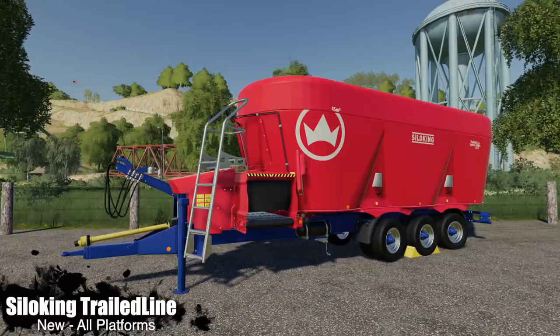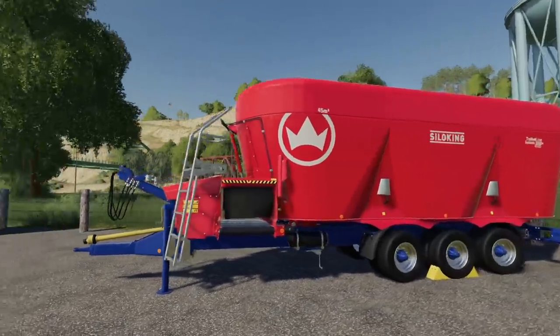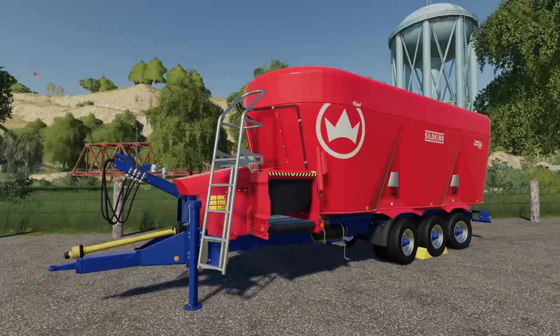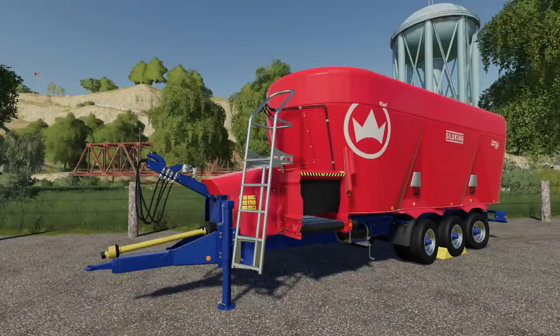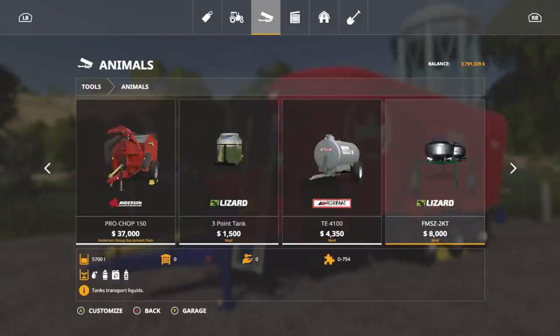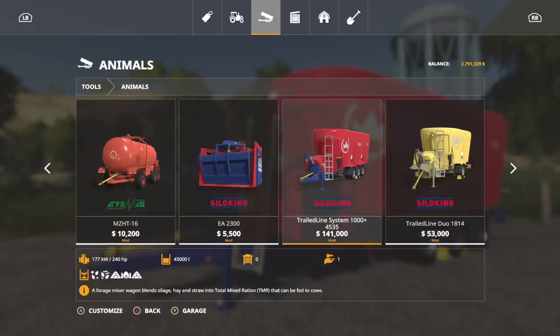Then this came along - the Silo King Trailed Line System 1045-35. This is massive - 45,000 liter capacity for food mixing. It's not quite the 60,000 liter capacity we had in FS17 but we're getting closer. This is for all platforms - PC, Mac, PlayStation 4, Xbox One. This is going to cost you $141,000. It is quite heavy though - make sure you've got something at least in the medium tractors to pull this.